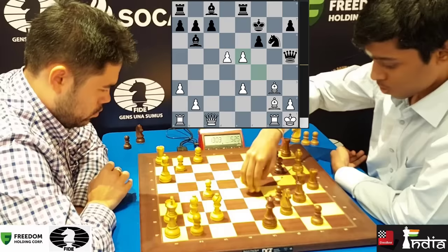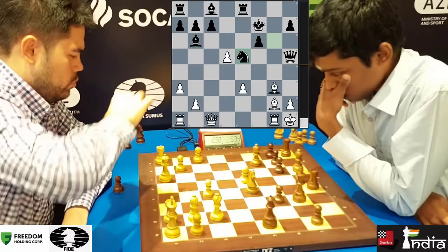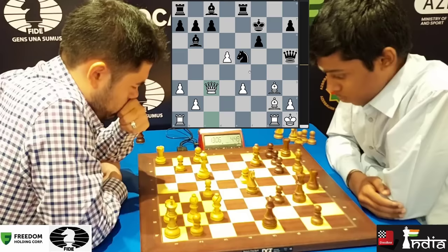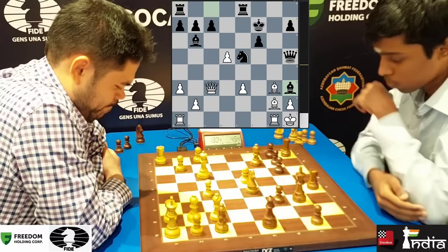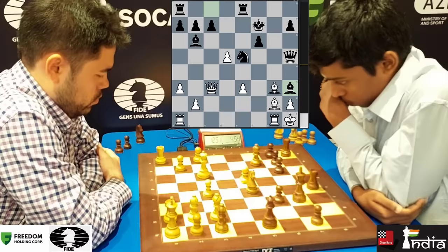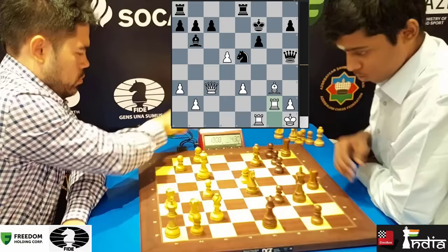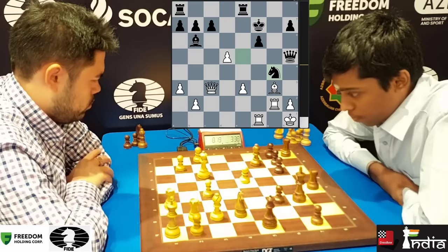Hikaru does not even have a pawn here for a piece — he's a complete piece down. He doesn't even have a threat, because Bxe5 can be met with Qe5 or Re5, so everything is completely fine. Pragnananda goes Bh3 — very logical. When you are ahead in material, you want to trade pieces, and that's what he does with Bh3. Hikaru brings his rook into the game and is trying to look at the F6 square. He takes, rook takes.